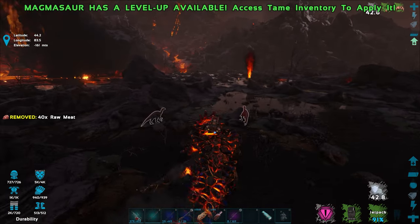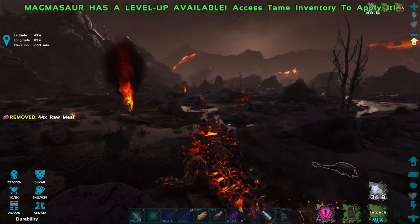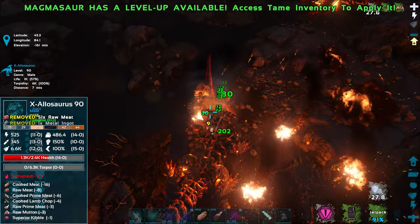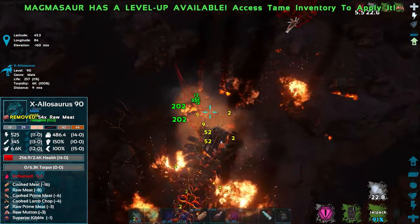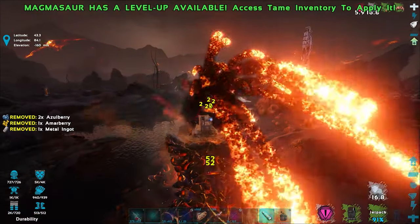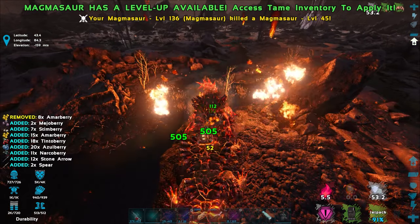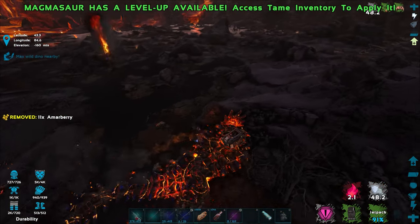Seven more level-ups from basically nothing — these guys are crazy when they first become adults, you get so many level-ups. There's an Allosaurus over there and another Magmasaur — level 45, that thing's dead. This other one — just using melee, we're doing 202 damage, but he's on fire taking damage over time. He's about to die — yep, he's dead. Oh whoops, I've got the spyglass out while charging the searing spit — there's a direct hit for 906 damage.